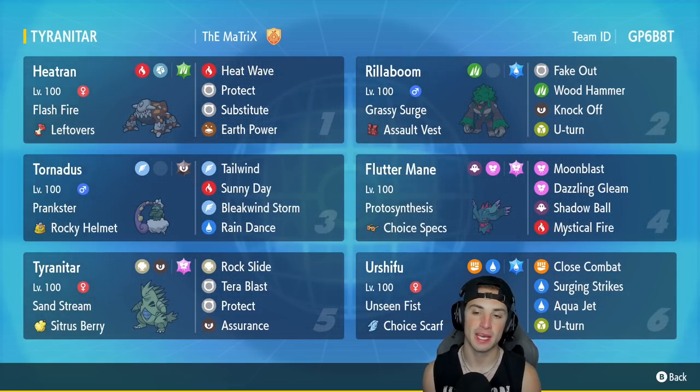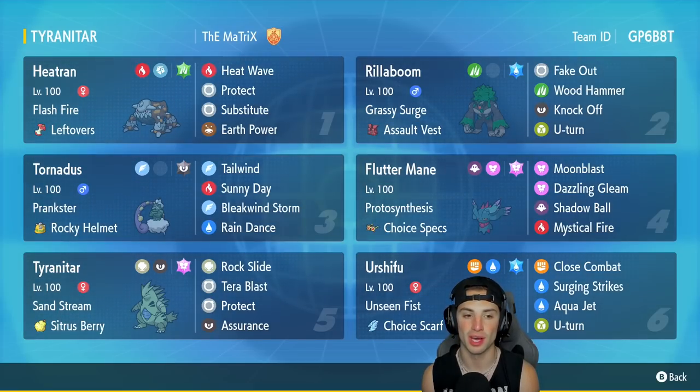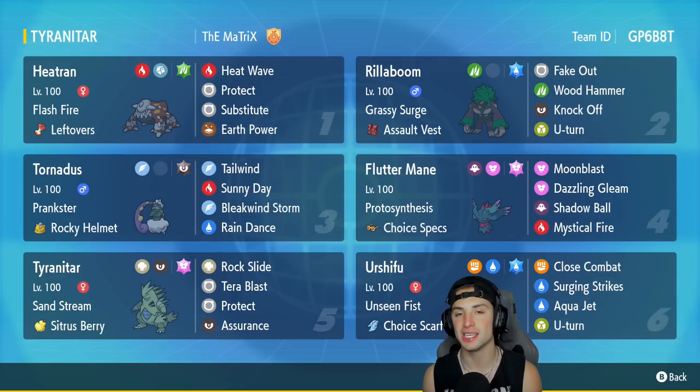In the second slot we're going to be using Rillaboom. I've been using Rillaboom a lot recently and he's been awesome — Grassy Surge and Assault Vest as its item, with Fake Out, Wood Hammer, Knock Off, and U-Turn. Love that move set. Rillaboom is kind of just like Heatran where it's not meta but it is perfectly balanced and a great Pokemon for the online ladder.